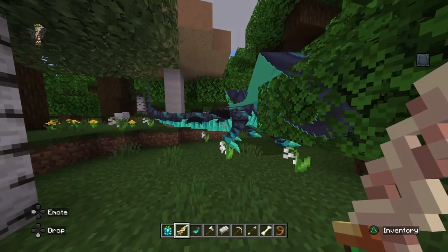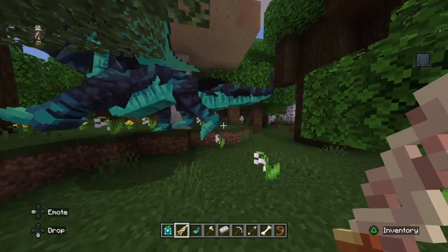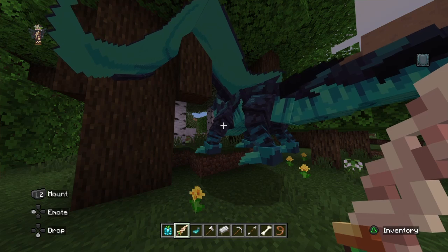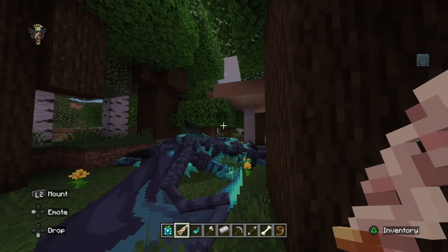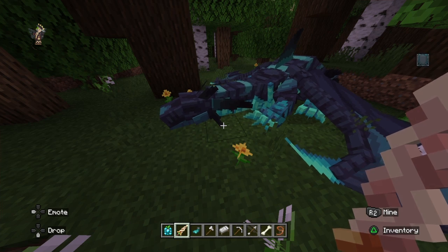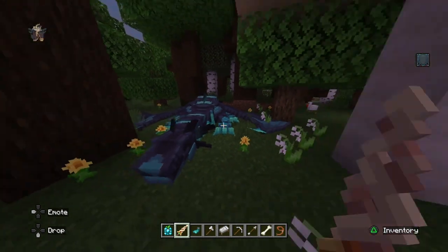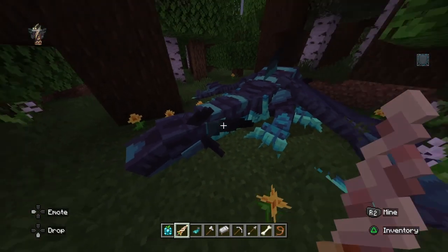I got so tired of walking around, so I just switched to Creative and decided to fly to every biome possible. I was in so many different biomes — I just kept walking and walking on survival and couldn't find anything. And I finally did it, flying all over the place, spawn after spawn. And here he is, in a dark oak biome, right next to a mushroom, and he's beautiful.